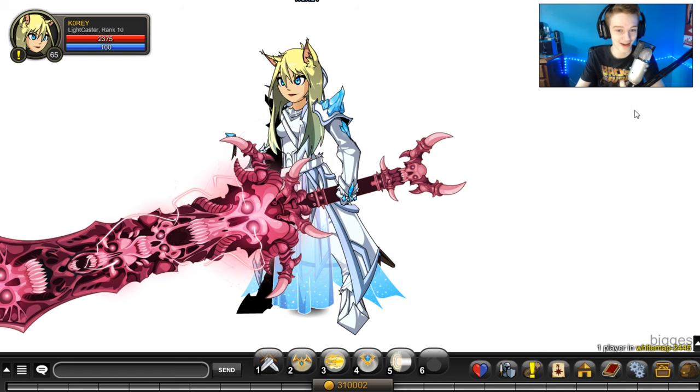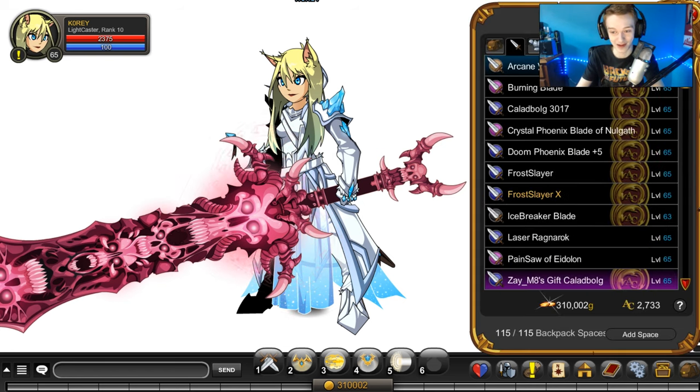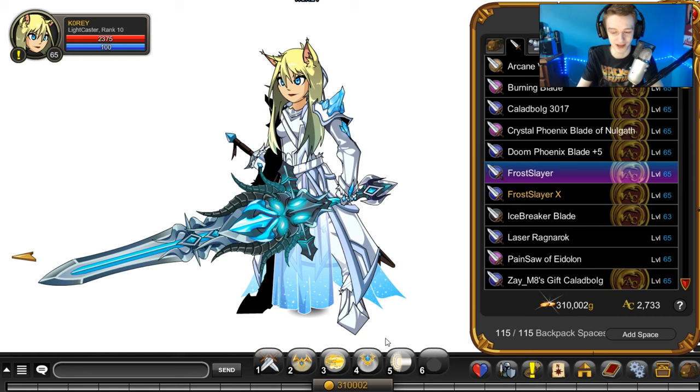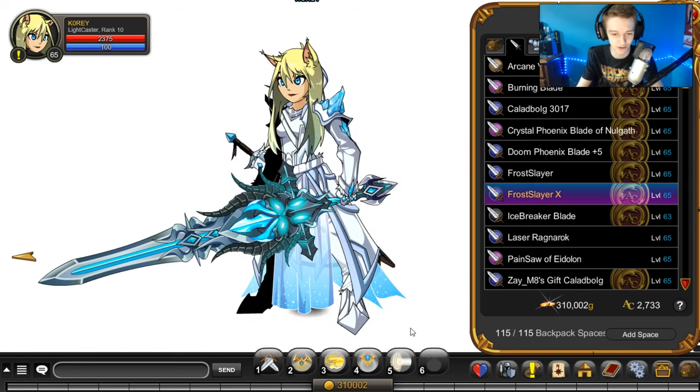You're gonna need a blade to go with all the other items you got from the boss, so let's check out the blades that the boss drops. Only two. We have the Frost Slayer, which looks really sick — for non-members, AC tagged. Definitely worth your time to get this because you can store it in your bank for free. That's why all these items are AC tagged. And the Frost Slayer X for members only. I think originally this was a non-member item, but they changed it to members only for no good reason — probably just to make you buy a membership.